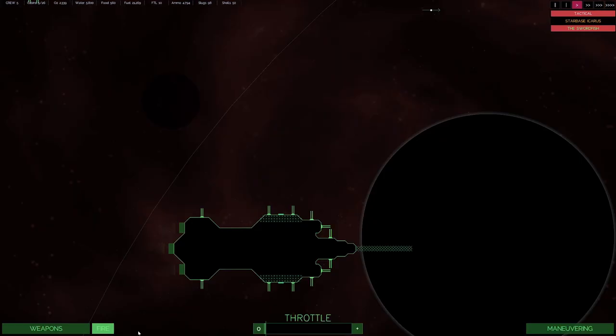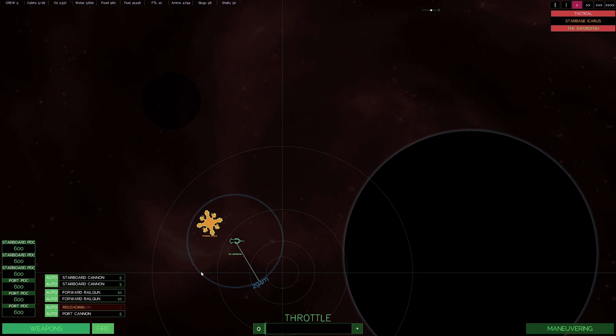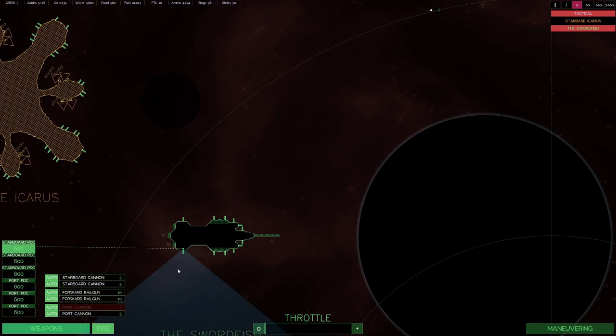You can target enemy equipment with Cannons as well, but you can't target with Railguns or Gatling Guns that way. In the Tactical view, expand weapons — you can see the four Railguns have a long range and are slow-firing with 10 rounds per clip. Cannons are shorter range, fast-firing with 5 rounds per clip that fire quickly, and they need a crew to reload. The PDCs — the Gatling Guns — have a firing arc and auto-fire at any target; you can't control them manually.